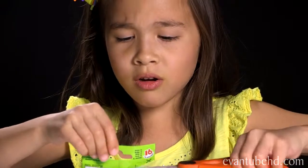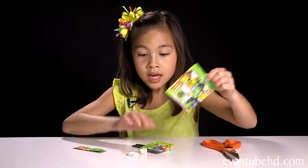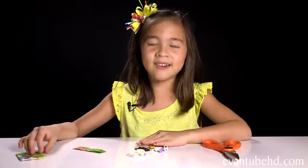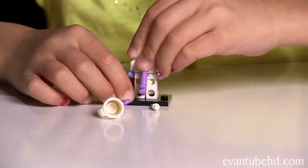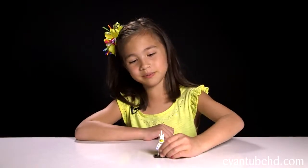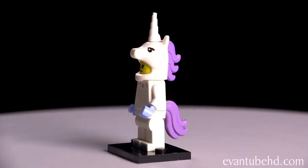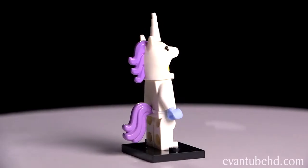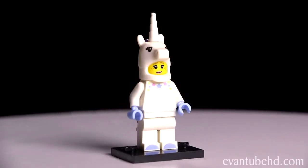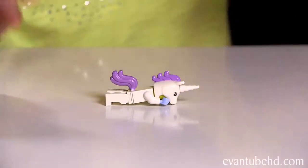On to pack number two. Is it going to be unicorn girl? Please, please, please! Yay! I got her — it only took two packs! Here's the unicorn girl. It's a girl with a unicorn costume. She's got blue hands and blue toes. On her shirt there are yellow, pink, and blue stars. The unicorn has a purple mane and tail. She also has a rubber horn on the top. The girl has pink lipstick and freckles. If you hold it like this, it looks like a flying unicorn.